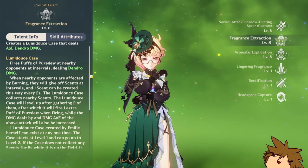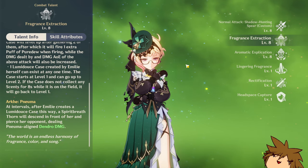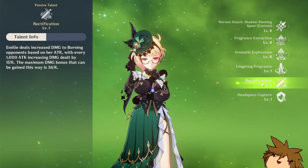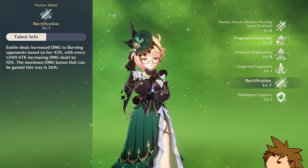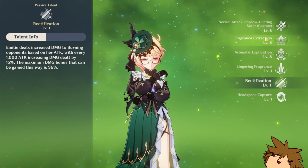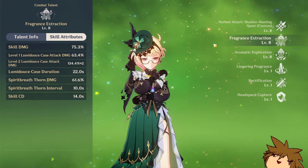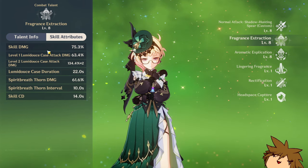The Lumidos Case can level up to level 2, and once you reach level 2 you trigger your passive which deals 600% of Emily's attack — that's pretty nice. There's also another passive where you gain a 36% damage bonus for every 1000 attack. I think you max this out at around 2400 attack, which is pretty nice. Here are the damage multipliers for a leveled-up Lumidos Case.